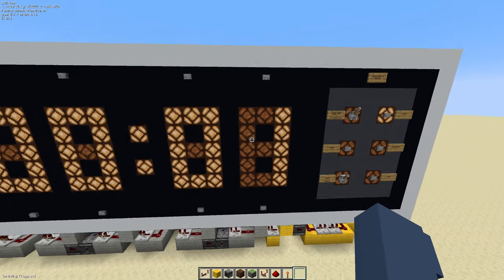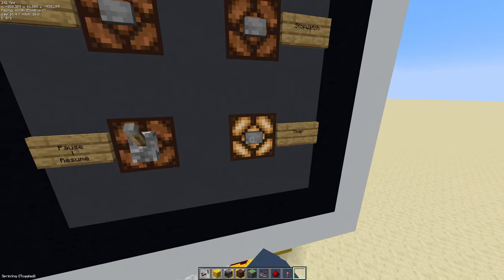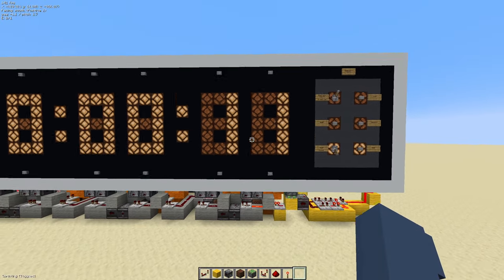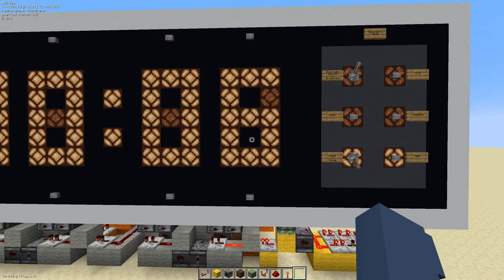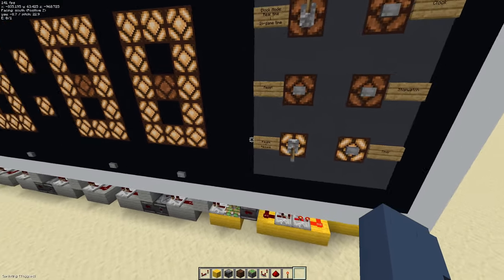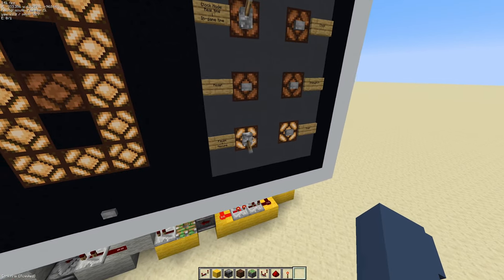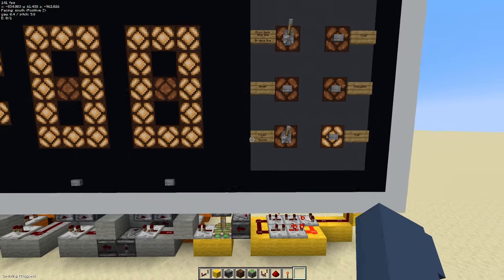Now we'll be able to see that if we just set a timer such as 11 seconds, go to timer mode, and turn the clock on — once this counts down to zero it'll set off the ringtone. There'll be a bit of delay on the digits, but that's negligible as there's also a delay when you turn on the clock. To disable this ringtone, you can just pause it.